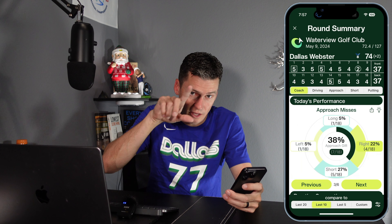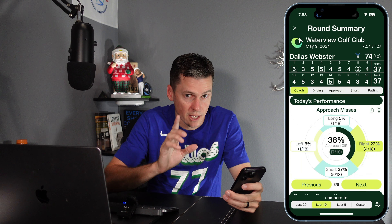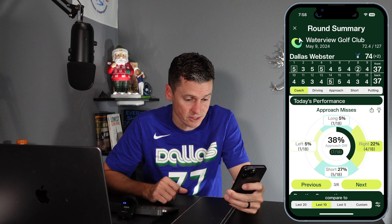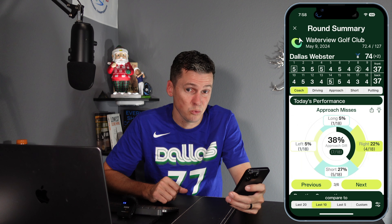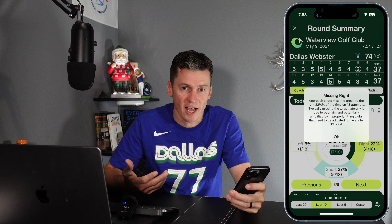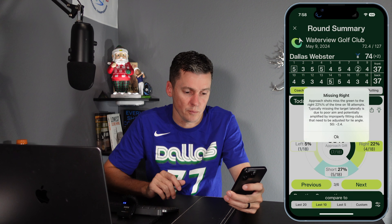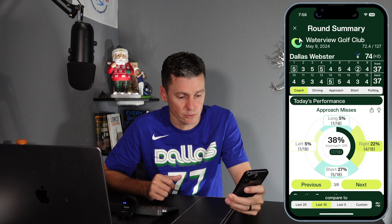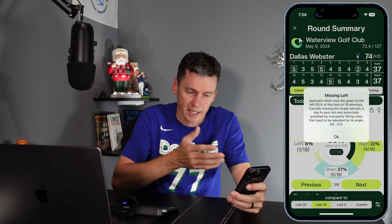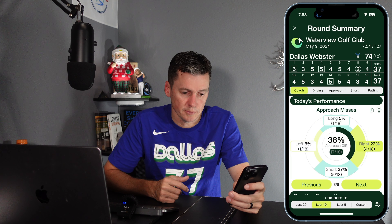We're seeing my approach misses shown by where they are relative to my target. I tended to miss left and right, and I tended to get most penalized when I missed left and right. If I click on the right-hand side where I had 22% of my misses on this day, it shows I lost 2.4 strokes when I missed to the right — something I need to be aware of. I might want to factor that into my practice to work on aim and alignment to make sure I'm not biased in one direction. I clearly showed a bias to the right.